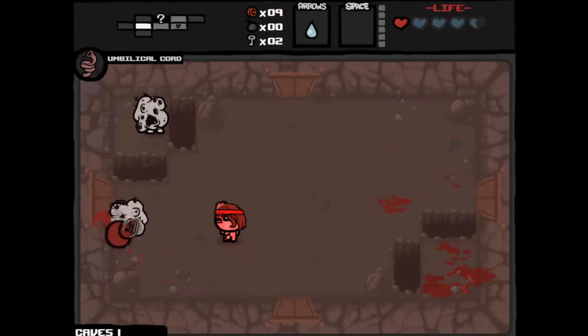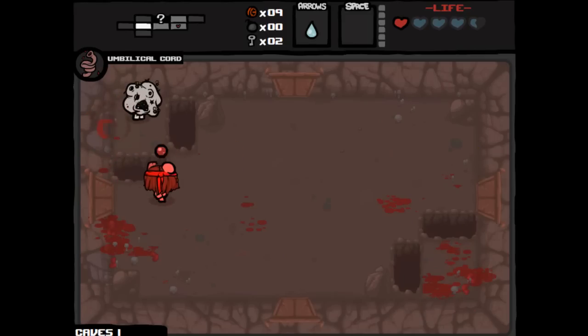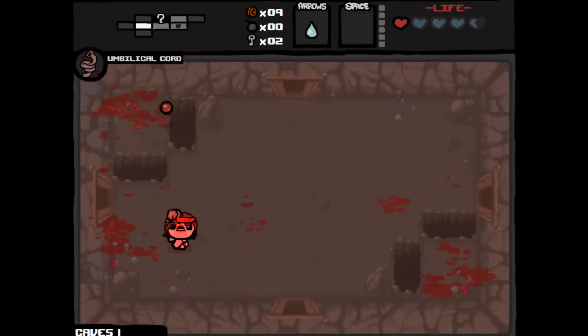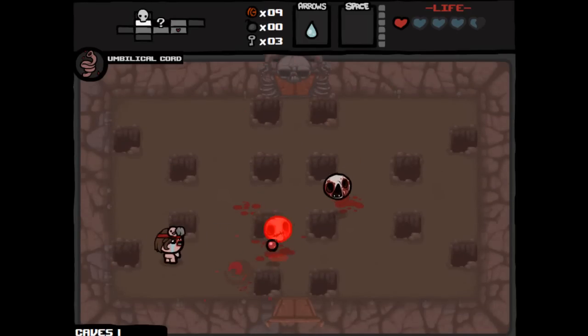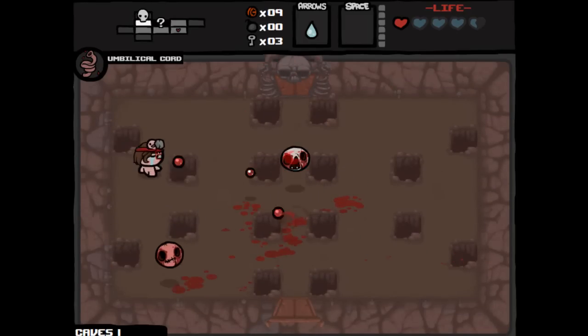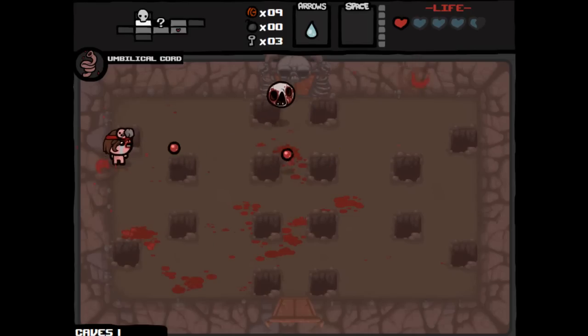That or Brimstone — if you get Brimstone or Mom's Knife, usually those are some of the really good items you can find. Alright, our damage is really high, that's nice. Even though Samson is the one character you usually don't want to get damage ups with, because his Bloodlust will usually just do that for you. So I actually would have rather had anything else — like speed up, range up, anything else.